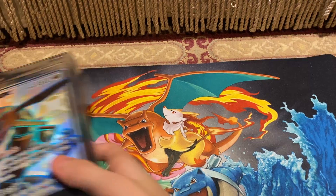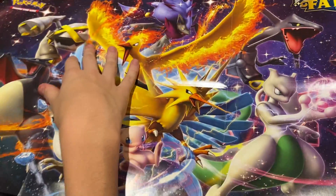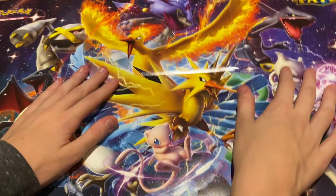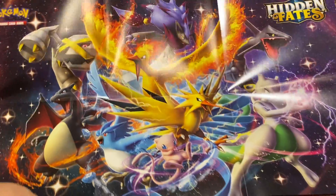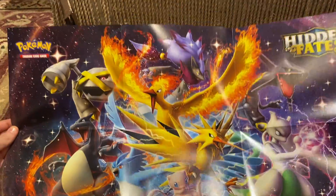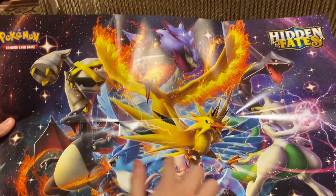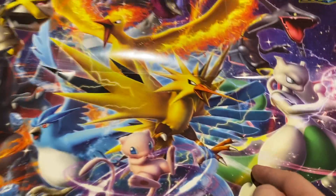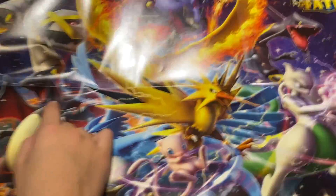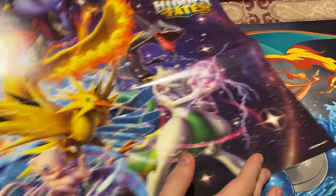I'm gonna take it out of the box. This is what the poster looks like. This is a poster, not a mat. Whoever uses it as a mat is smart — this actually looks cool, this looks mat-worthy. Shout out to PokeFamily. So this one looks like it has the legendary birds — Articuno, Zapdos, and Moltres. My favorite one on here is the Shiny Charizard. It's the best one.